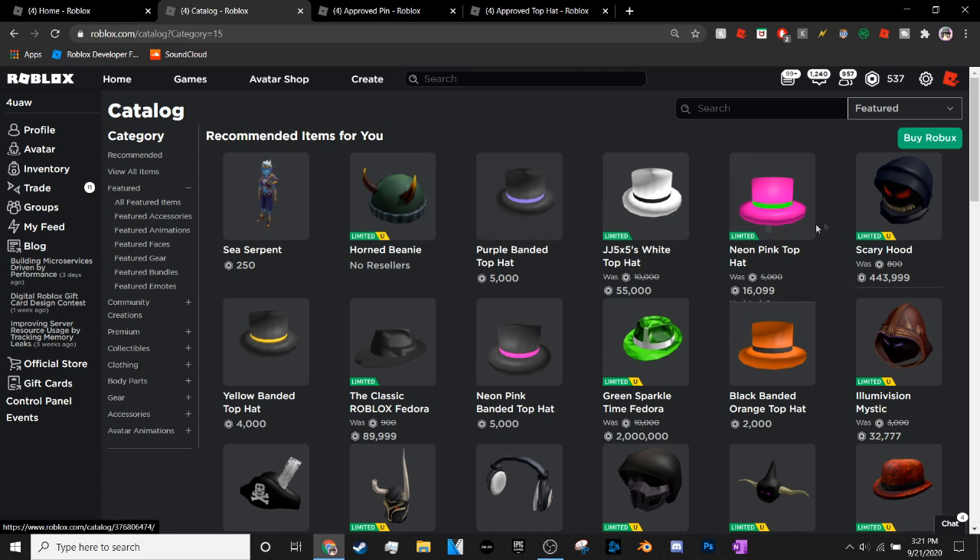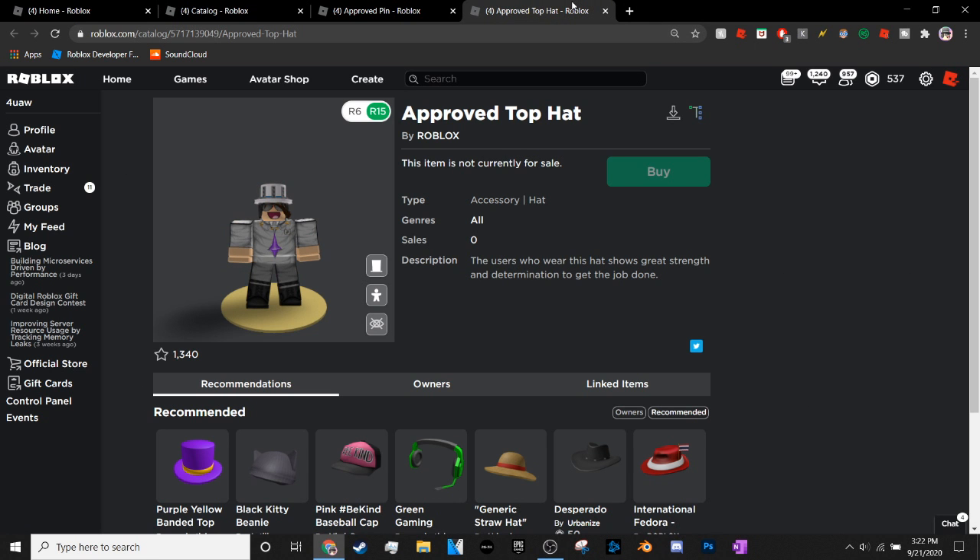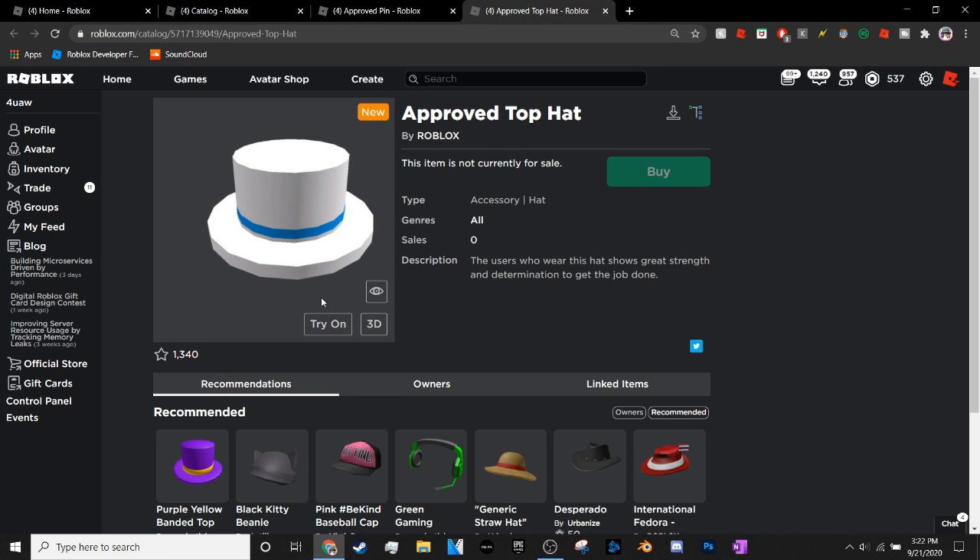It's actually an item uploaded by Roblox today and it's actually related to top hats. I don't know why this is on my Roblox front page, but this top hat is actually going to be the first Roblox top hat that is actually free. You can actually get this item pretty soon for absolutely free — I'm pretty sure it's going to have a 'Get' sign. There are two Roblox items I want to talk about; this first one is called the Approved Top Hat.